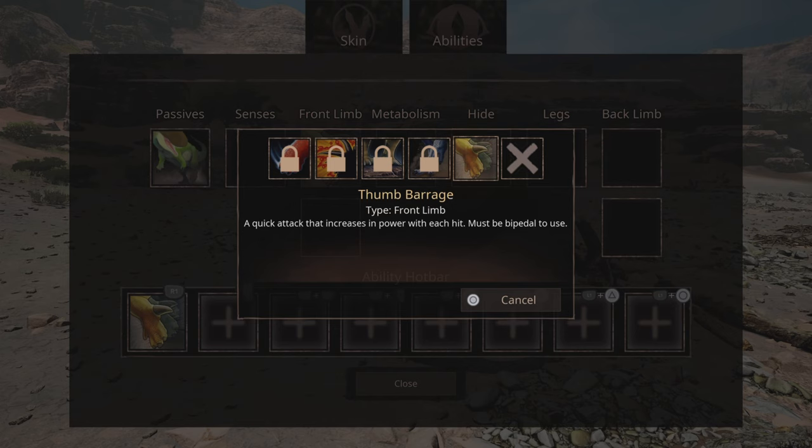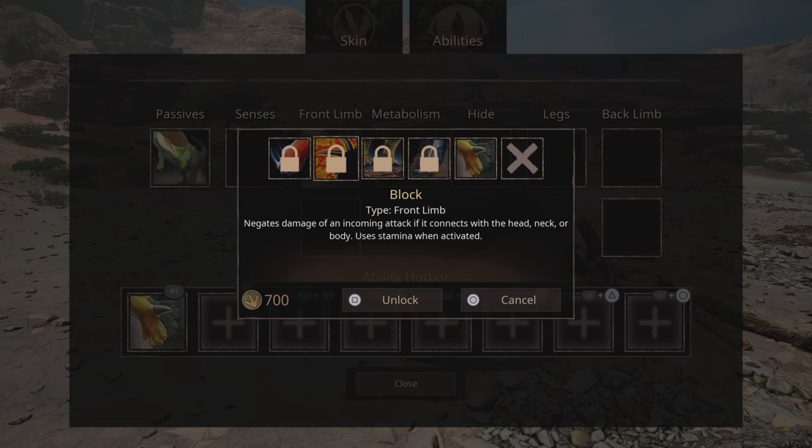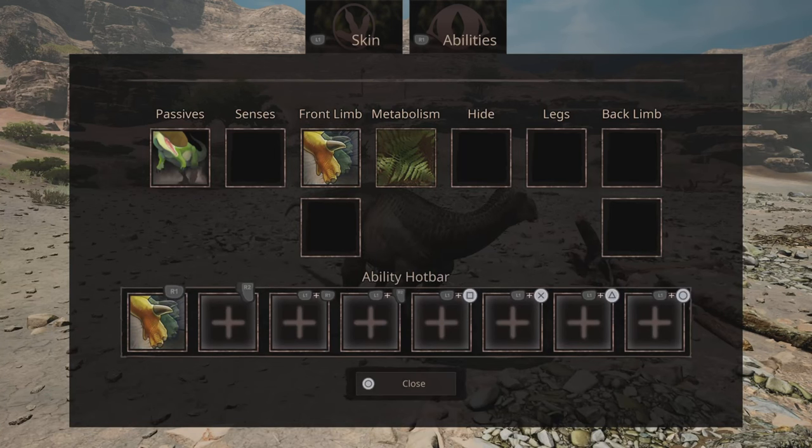In front limb we have thumb barrage: a quick attack that increases in power with each hit — must be bipedal to use. Running start: gain 2x acceleration while not bipedal. Quadrupedal: deal 20% increased damage while not bipedal — though you have to be bipedal to use most things, so that's interesting but sounds really good. Block: negates damage on an incoming attack if it connects with the head, neck, or body — uses stamina when activated. Arm slam: while standing bipedal, slam your arms down to inflict armor piercing damage — that sounds really good.